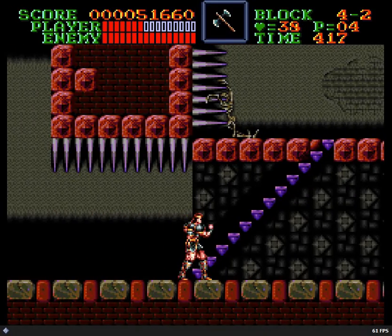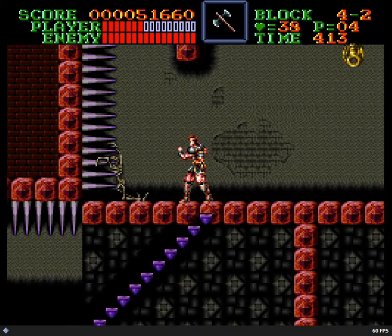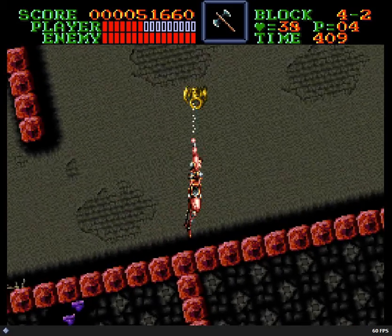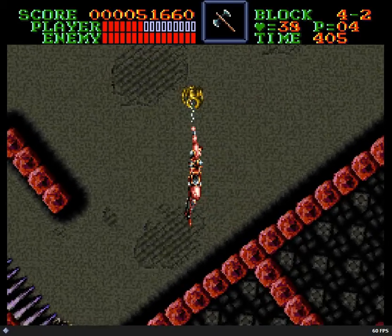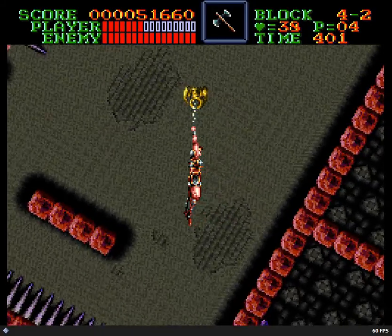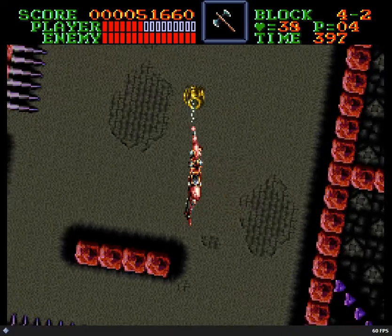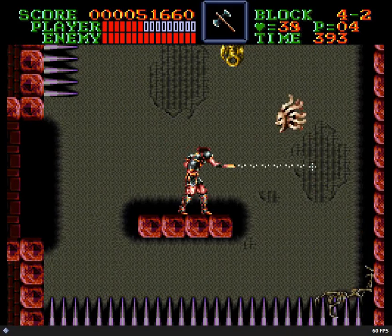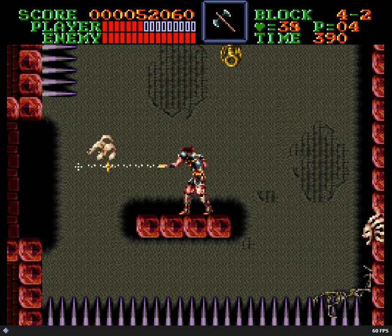This next room always messed me up. You might ask yourself how the hell did he get stuck on those spikes — well, this is how. This room rotates, and once the platform stops, you'll get a bunch of Medusa heads flying at you and you've got to fend them off for a bit, which can be a bit of a pain. Especially since if they hit you, they'll knock you right into the spikes — which is death.